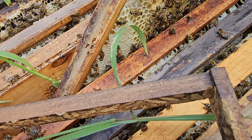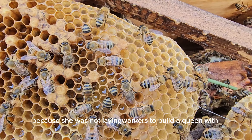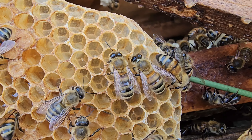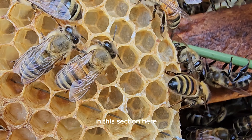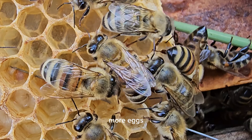They're trying to build a queen cell because they didn't like her — they knew something was wrong — but they can't even do that because she was not laying workers to build a queen with. In this section here, more eggs.